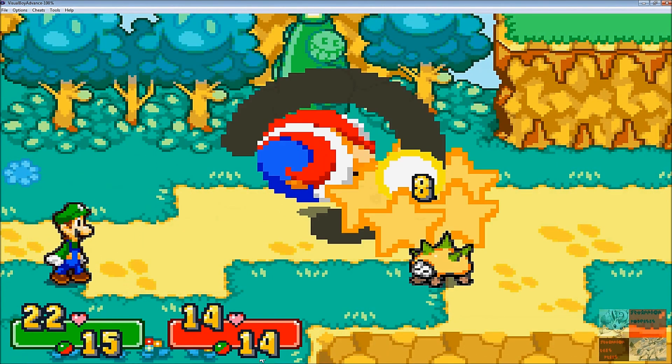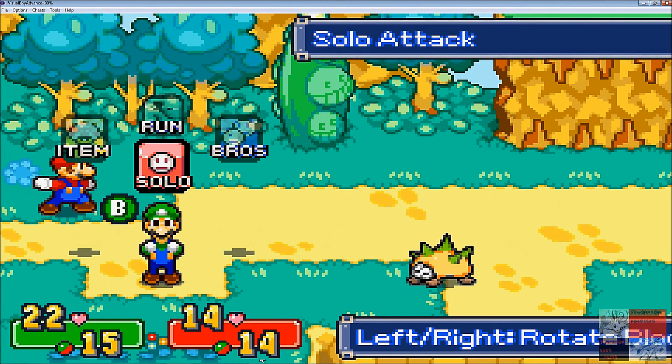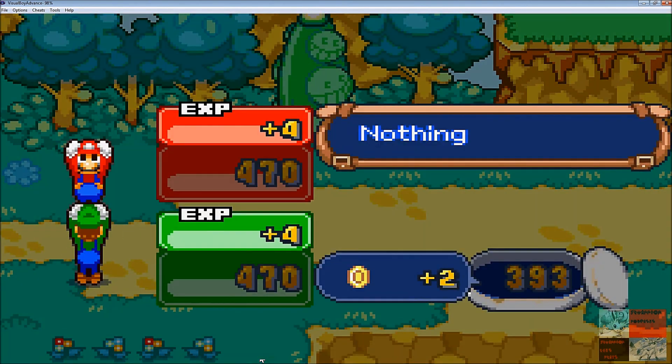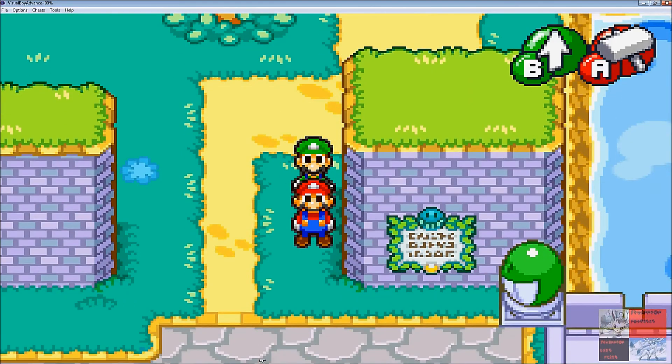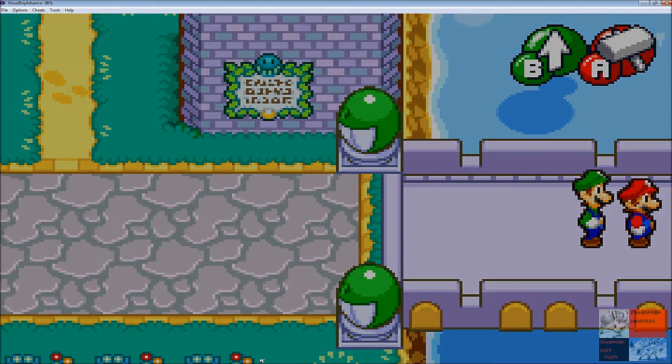We're almost to the kingdom — it's right around this corner. Mario can now one-shot those things. See that — a defense of four and an attack of seven? Luigi didn't even level up but he's doing more damage. Here's the BeanBean Kingdom right here — we'll head in here and see.